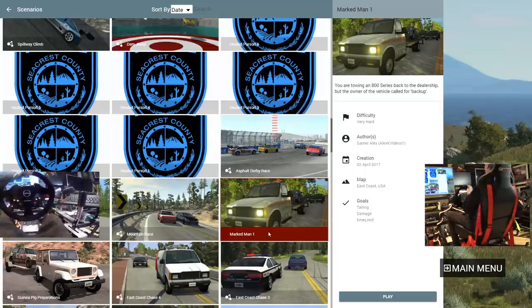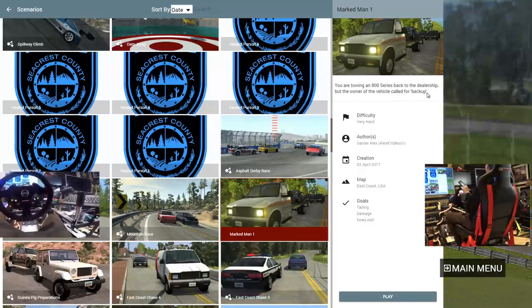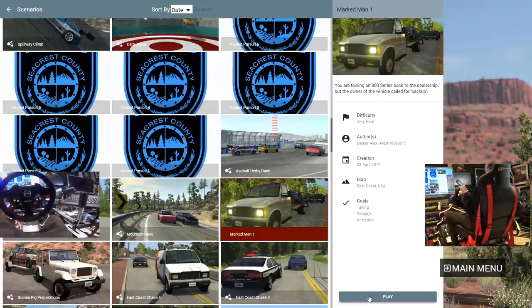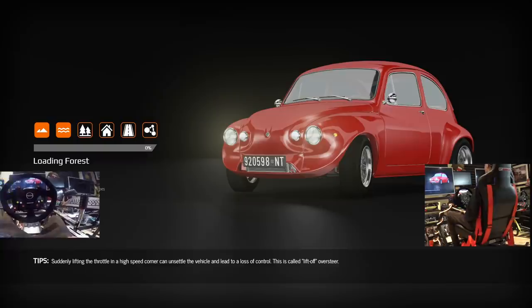All right, we're going to start off with a big one today, man. This one's called Markman 1. You are towing an 800 series back to the dealership, but the owner of the vehicle called for backup, man. We're going to repo this man's car with the flatbed and see if we can make it to the destination. This looks fun — 8.4 megabytes, version 1.2, 4,300 downloads on this thing. Not bad at all. Very impressive.